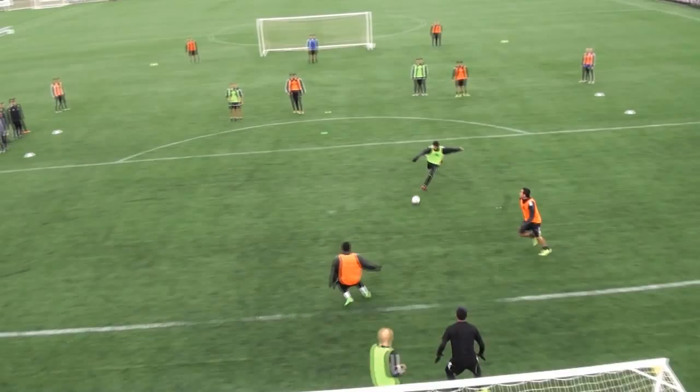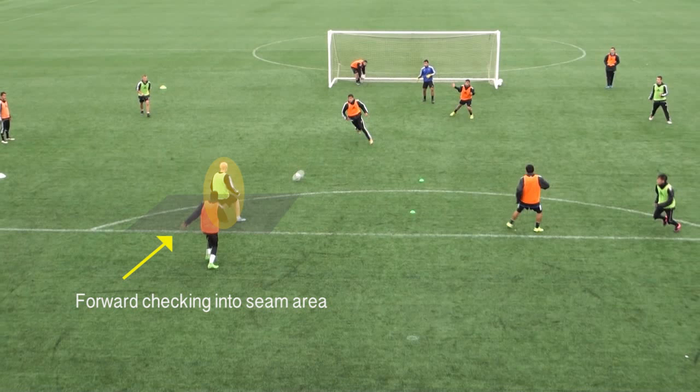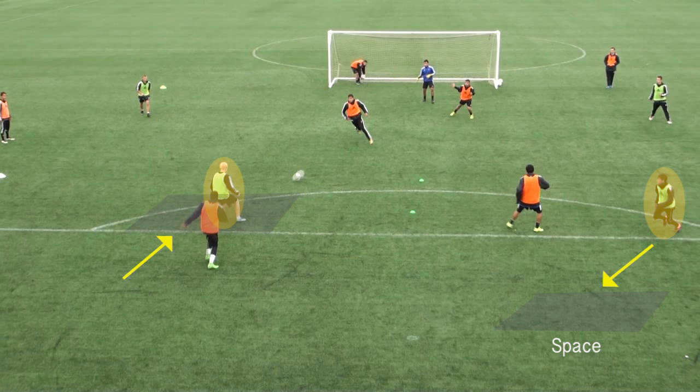We use the make it, take it rule — if you score, you retain possession through your goalkeeper. Throughout the exercise we are looking for good checking movements by the forwards into the seam area, creating space in behind for the other forwards.